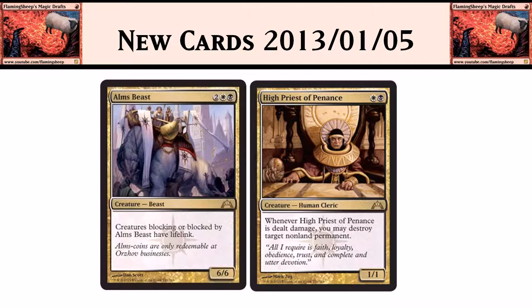And then, High Priest of Penance — people have really been talking about this card. It's white black for a 1/1 human cleric. Whenever this card is dealt damage, you may destroy target non-land permanent. People are talking about giving it indestructibility or regeneration with artifacts and equipment. Some are saying it's just a fancy deathtouch, but it can kill artifacts, enchantments, and planeswalkers. People are speculating it might be worth a lot. We'll see — maybe some deck in Constructed will like to play it.